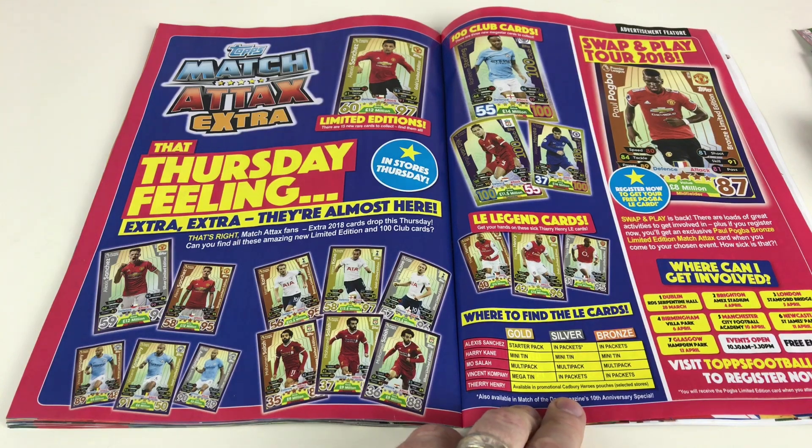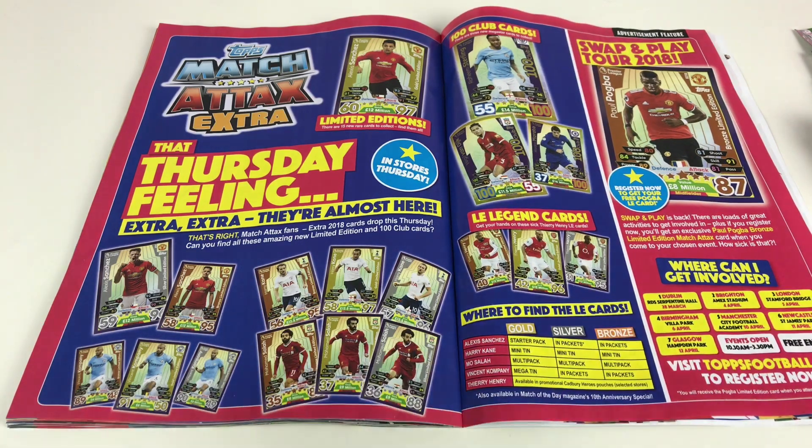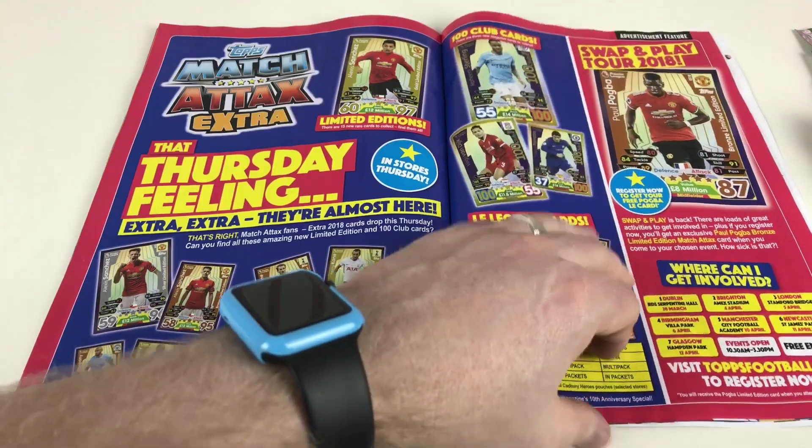Thierry Henry is available in promotional Cadbury's hero pouches — that's crazy! The gold, silver and bronze are available in sweet pouches — no way! So keep an eye out for those.